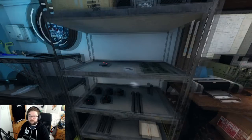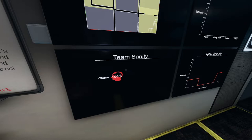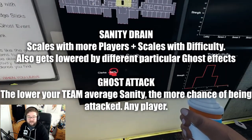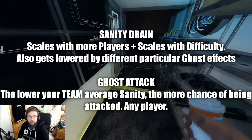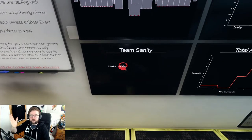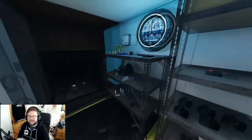Up next are sanity pills. They're single-use - right-click to restore 40% sanity. You can have a maximum of four. Importantly, it's team sanity - if one player has very low sanity they lower the team's average, increasing the chance of the ghost attacking. So even if you personally have 100% sanity, your teammate's low sanity still puts everyone at risk.